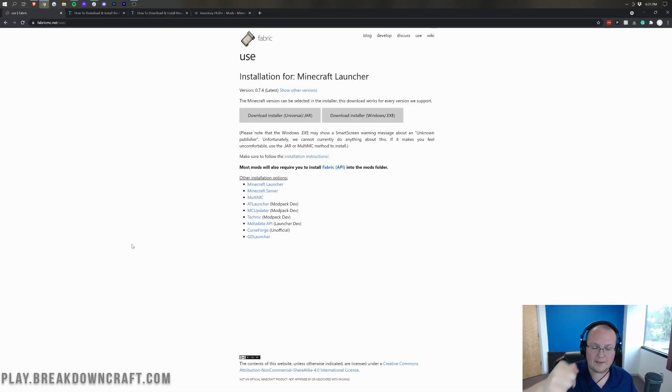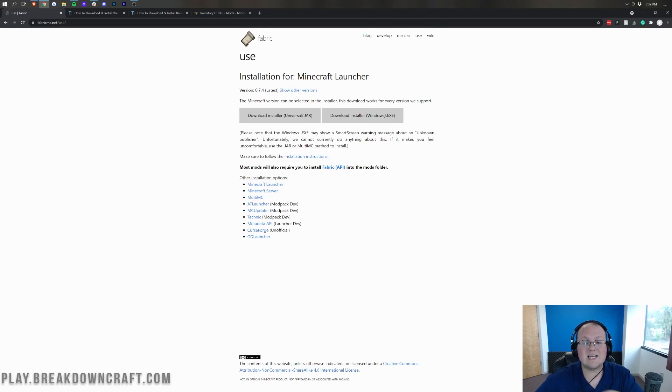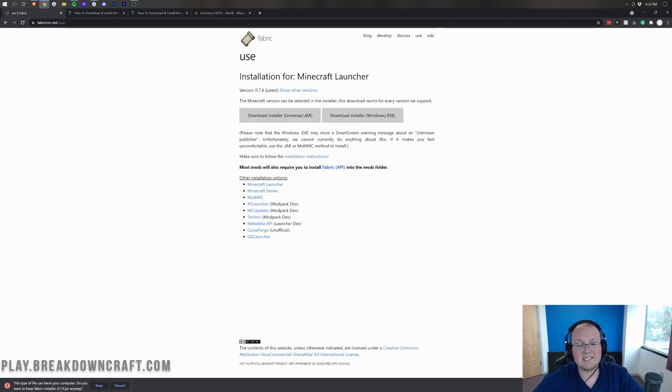To download fabric, go to the second link down below — it'll take you to fabric's website. We want to download the installer universal .jar. Go ahead and click on that, and in the bottom left of Chrome it will immediately start downloading. It may say 'this file could harm your computer — do you want to keep it anyway?' Yes, keep it. It's 100% safe as long as it says fabric in the title. On Firefox you'll get a similar warning, but just save it — it's 100% safe.